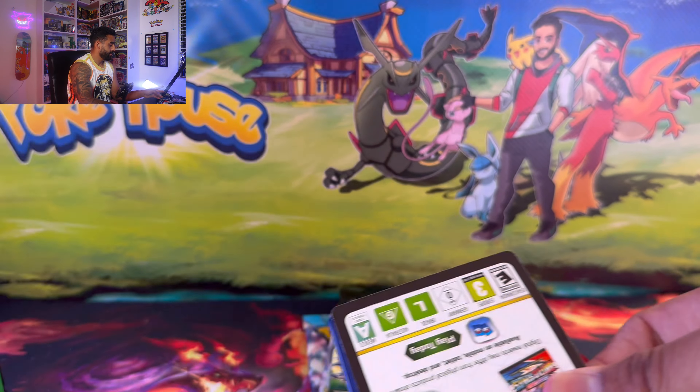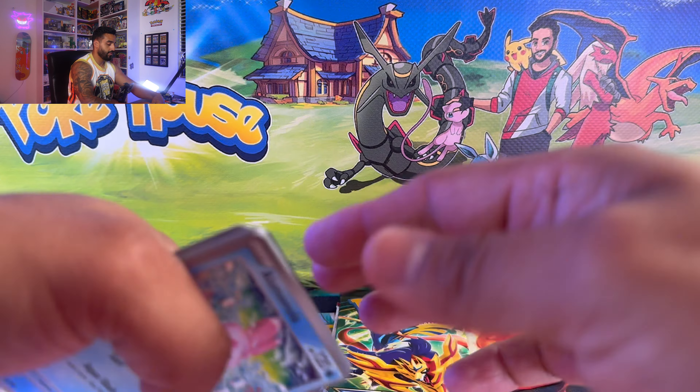Scarlet and Violet Base — let's see what we got. We got a Pawmot, School of Rellor. There's that Miriam special illustration rare in here as the big chase, and that card has started climbing back up in price — it was going for like $50. Beautiful artworks. If you guys are looking for really nice cards that could potentially go up in price, just look at the artworks, and the Pokémon itself has a lot to do with it as well.